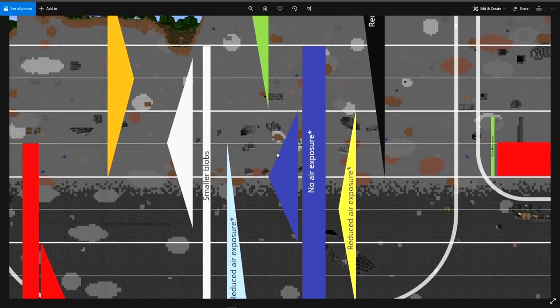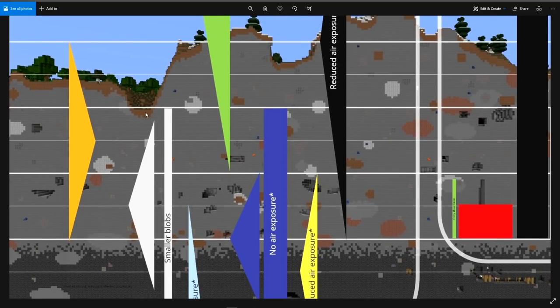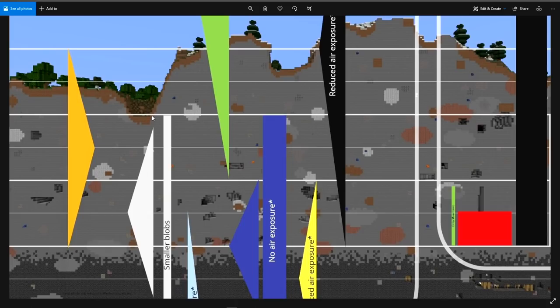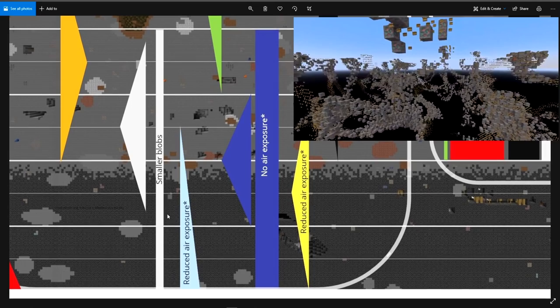They also extended the vertical range of the small blobs of iron ore to make it possible to find iron in caves near the surface. This is useful for speedrunners, as before they would have to go a bit below sea level to find any. They also reduced the amount of iron in normal-sized blobs to compensate for the large veins and the increased range in which you can find iron.